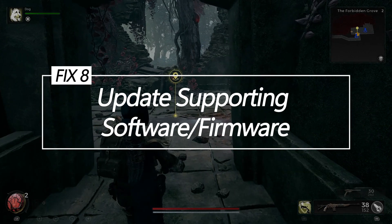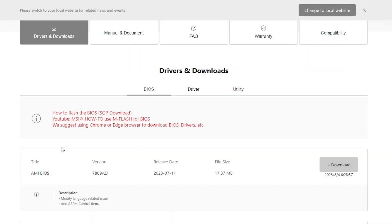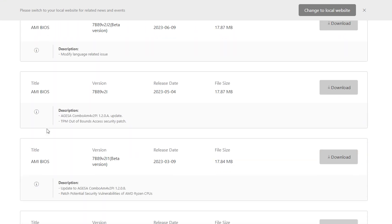Fix 8: Update supporting software and firmware. Updating BIOS, chipset drivers, storage drivers, and other supporting firmware to current stable versions can improve performance, compatibility, and stability.